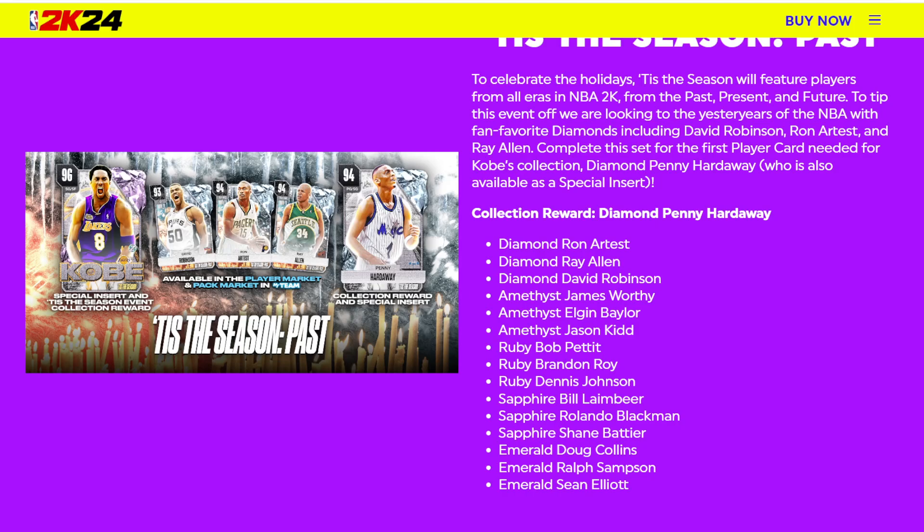What is notable: Diamond Ron Artest is going to be incredible, and D-Rob could be the best big man in the game — and I'm not just trying to gas him up, he could genuinely be that good in MyTeam. Now, do I think Diamond Penny Hardaway is worth the lock-in? I'm going to say: if you're not locking in for Kobe Bryant, I would not get Penny Hardaway. Cade Cunningham is going to be just as good if not better.